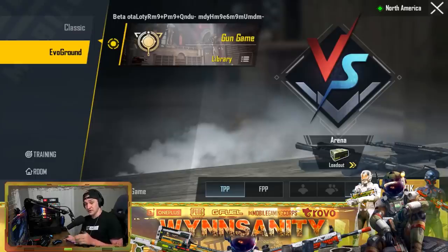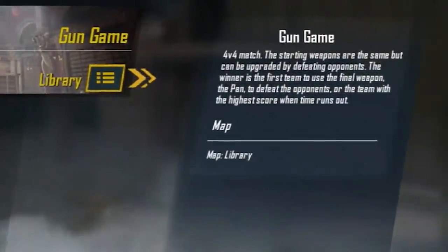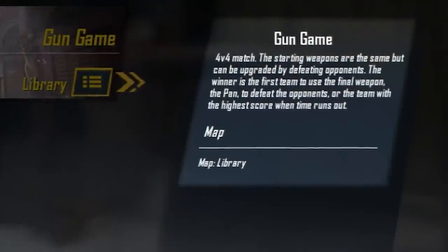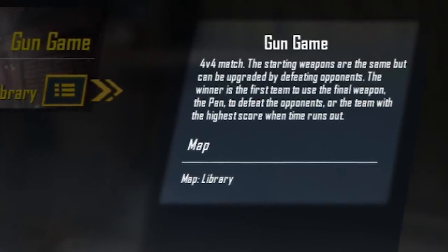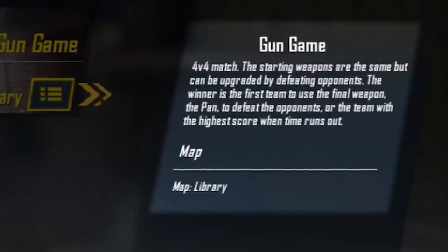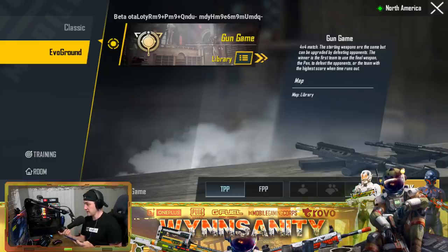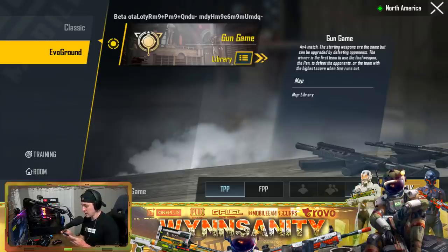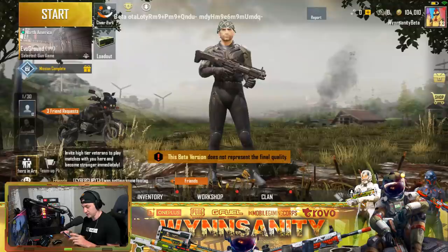Not only is this a new game mode, it's also a new map — it's going to be taking place inside the library. It's a 4v4 match; the starting weapons are the same but can be upgraded by defeating opponents. The winner is the first team to use the final weapon, the pan, to defeat opponents, or the team with the highest score when time runs out. We've seen this game mode in Call of Duty before — gun game.